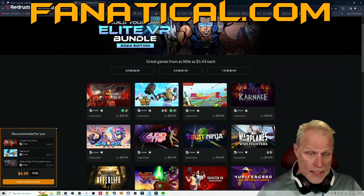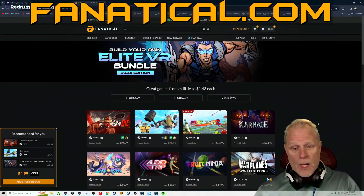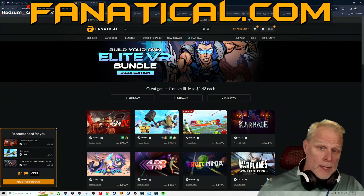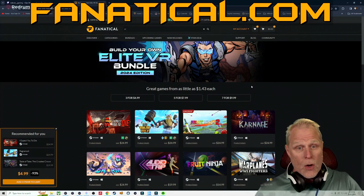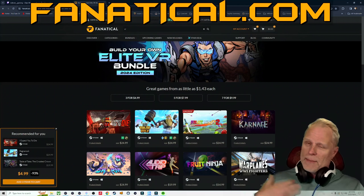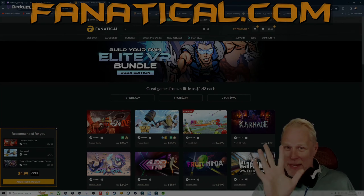Seven games for ten bucks, three games for five dollars — this is a really good bundle. Make your own choices. Even if some games aren't great, if just one of the games you pick is fun and worth a few playthroughs, you've made your money back. Go ahead and check out fanatical.com and click on the Elite VR Bundle 2024 Edition. I'm here to save you some money so you can keep gaming. Thanks a lot y'all, and remember — choose kindness. Bye-bye!